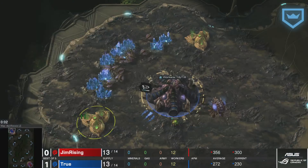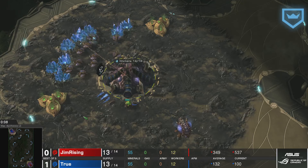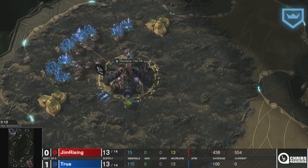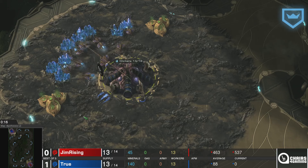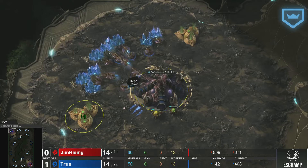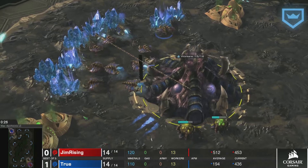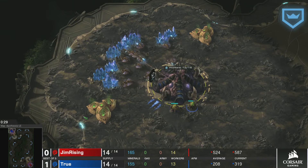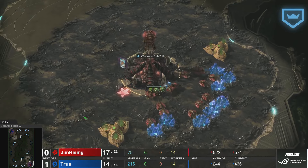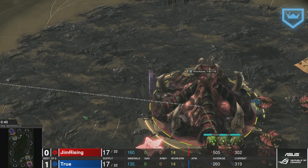We expect some very explosive stuff on this map especially with all the paths. We're introducing our players spawning in the top left of Apotheosis, currently up one-zero representing PsyStorm — give it up for the blue Zerg, True. No bias but I'm actually wearing my PsyStorm shirt today. In the bottom right corner, that red, representing Root, from Mexico — it is Jim Rising. Viva Mexico!